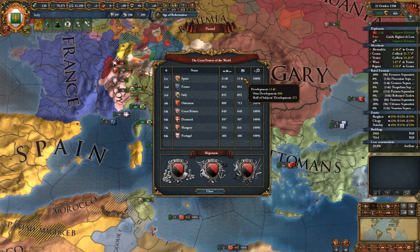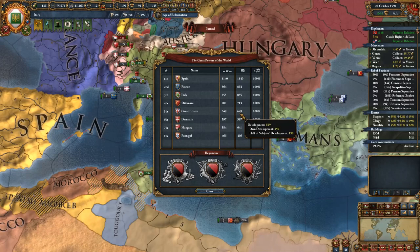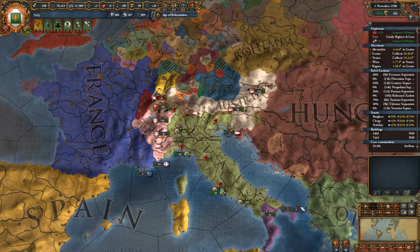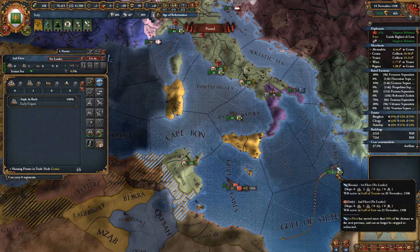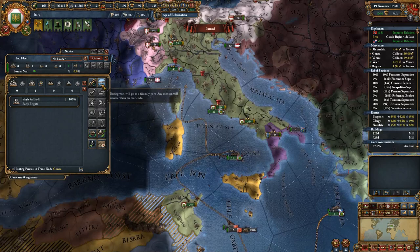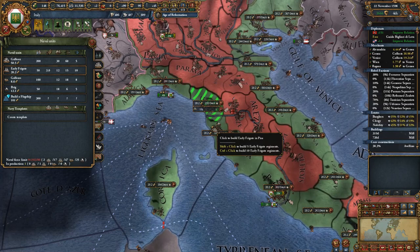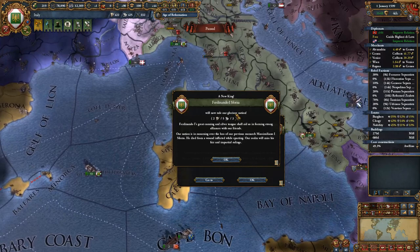We're actually catching up to France - only nine development behind them right now. The Ottomans are much lower development now, the British are down here, and the Hungarians are really starting to rise. The Portuguese are a great power - I don't think they were last time we looked. They were able to raid us. They're hunting pirates but apparently that's not enough. Let's see if we can get more ships - we're still over the cap, but I'm going to get one more light ship to hunt pirates since clearly we don't have enough out there.